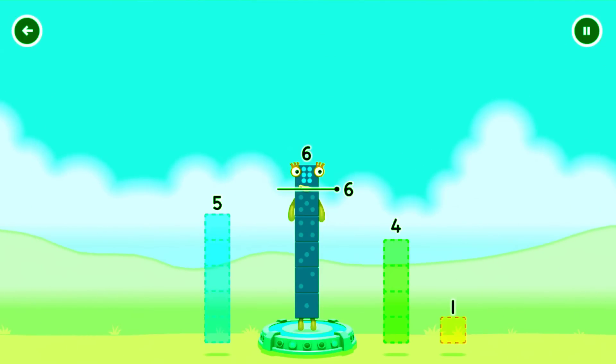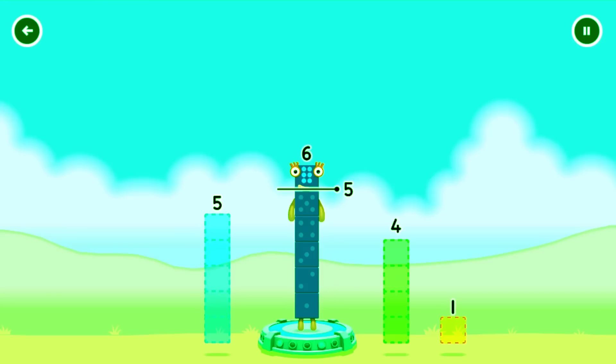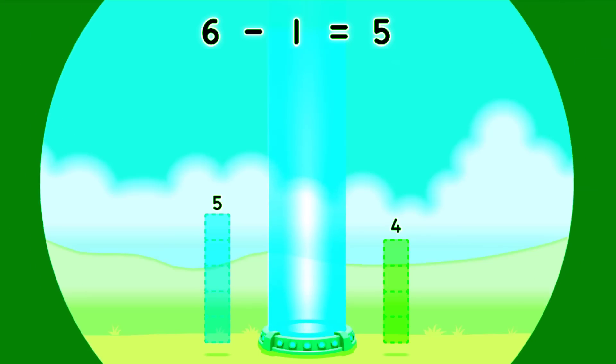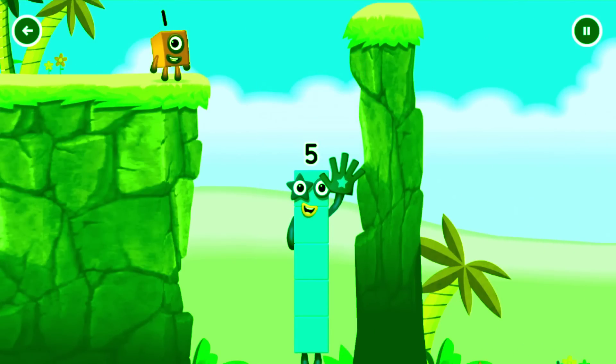Take number blocks away from 6 to leave 5. Try again. You got it! 6 minus 1 equals 5. High five! Yes, you got it!